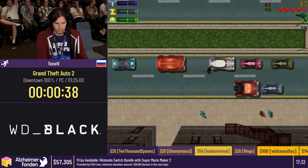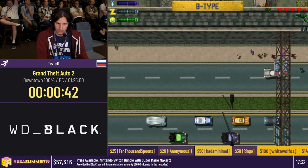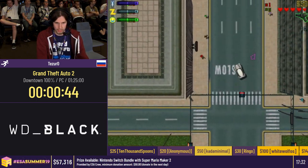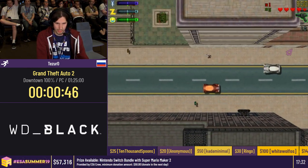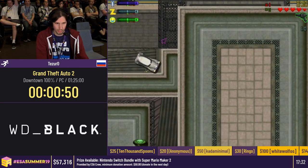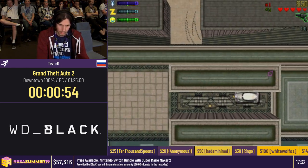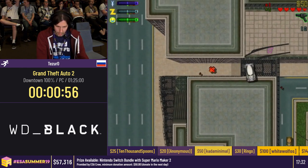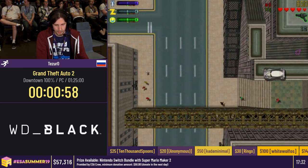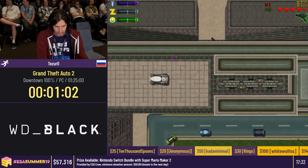We're only doing the first district for various reasons, one of those reasons being we really don't want to be doing a 7-hour long RNG run at ESA. However, downtown is a pretty chill run and as long as I'm not playing like a complete moron, we should first of all hit 100% because it's very easy to lock yourself out of progressing.